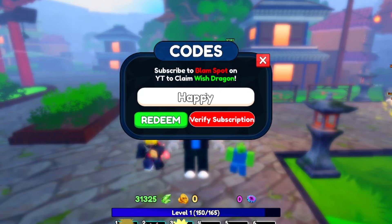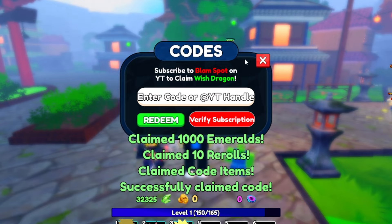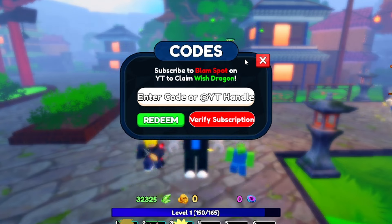The next code is HappyEaster — capital H-A-P-P-Y, capital E-A-S-T-E-R. When you redeem it, it gives you 1,000 emeralds and 10 re-rolls. Make sure you get that for yourself — that is another working code.